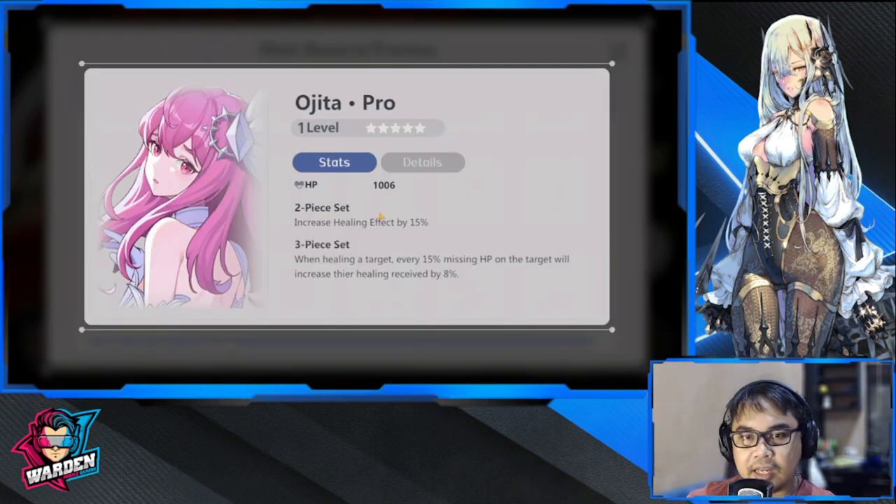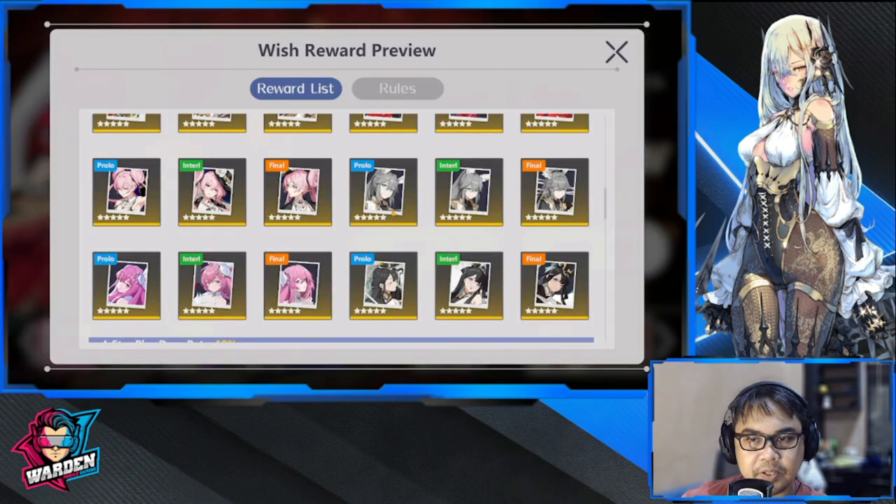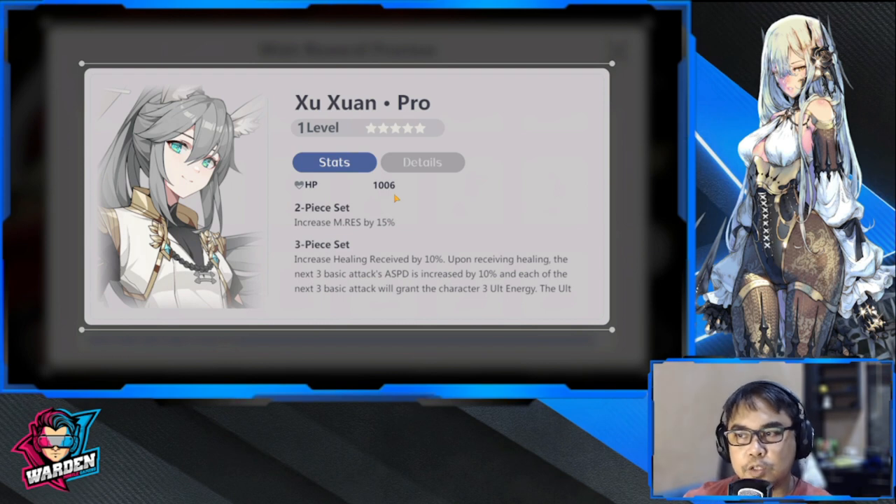Next is Ohita — this is the five-star version of the healing effect I mentioned earlier. The healing effect goes up to 15 percent. Also one of the best at five-star. This is for your aduitrix as well — healing, backline, AP characters.